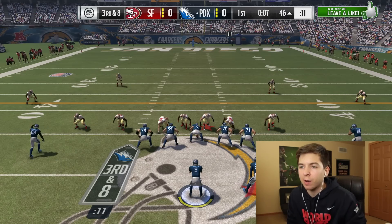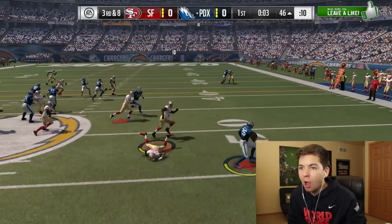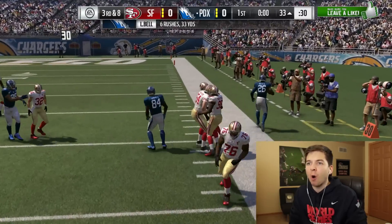Bell is averaging six yards a carry, but we need that big run. He brought a blitz — get to the outside, Bell. Make a miss. Way to get the first down. Attaboy.